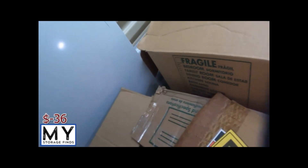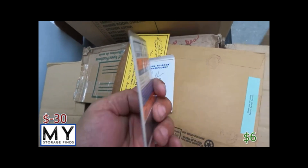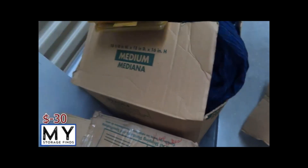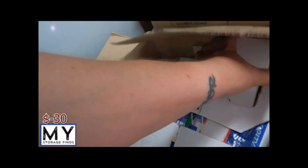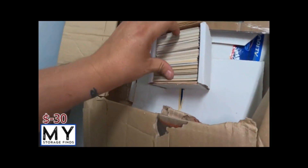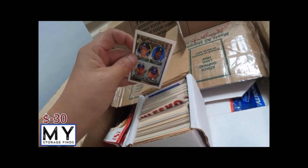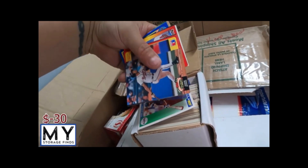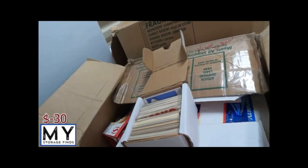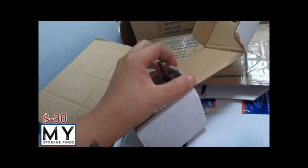Basically looks like a collectible card — look at that card. Looks like a Nolan Ryan. Next, we've got what looks like a whole bunch of cards. Let's get a couple out and see — Top Prospects. So it looks like a whole bunch of different cards for different players. Definitely go through each and every one, see if we have anything notable.